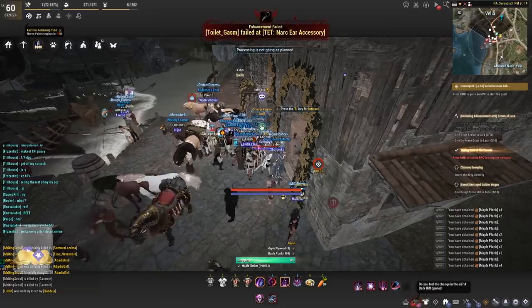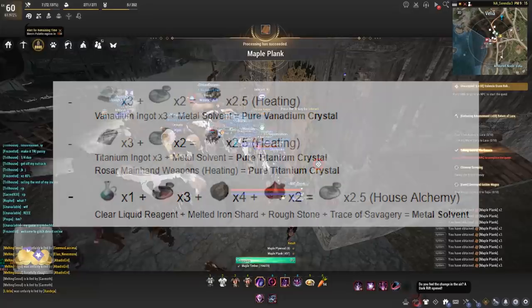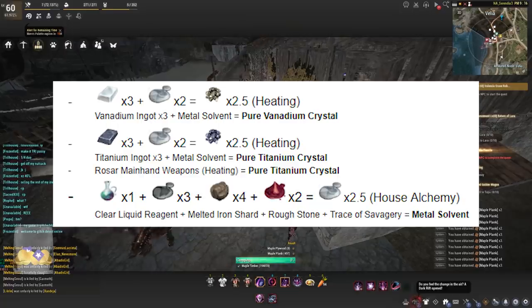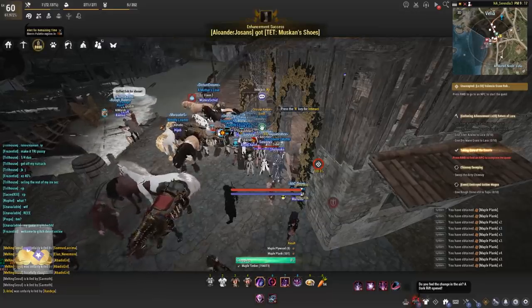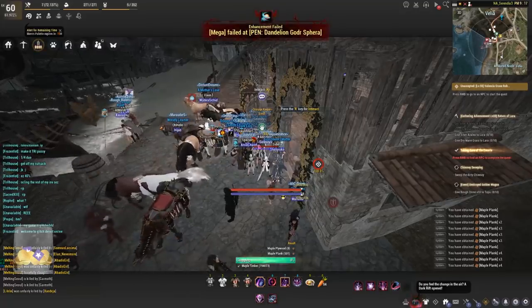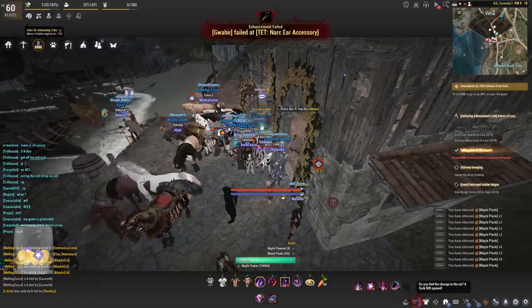For those who don't want to Google: the pure vanadium crystals will require vanadium ingots and metal solvents — process that through heating. The pure titanium crystals can be obtained from rosar mainhand weapons by melting them down, or you can craft titanium ingots along with metal solvents to create pure titanium crystals. For metal solvent, the recipe is clear liquid reagents, melted iron shards, rough stone, and trace of savagery.